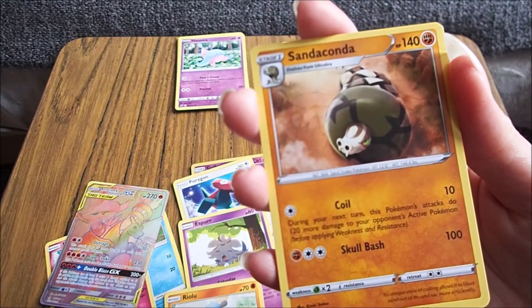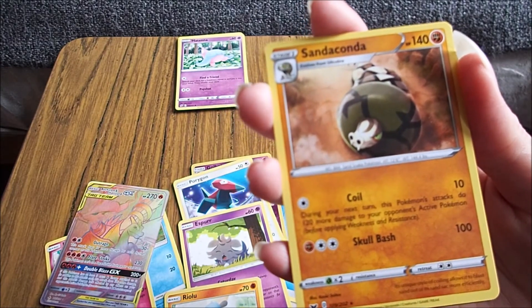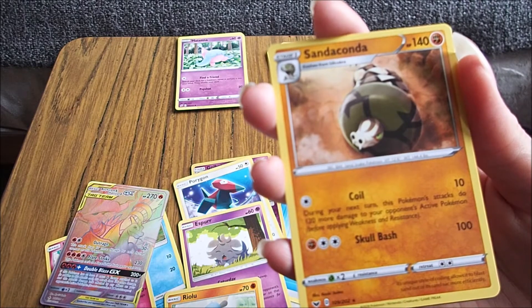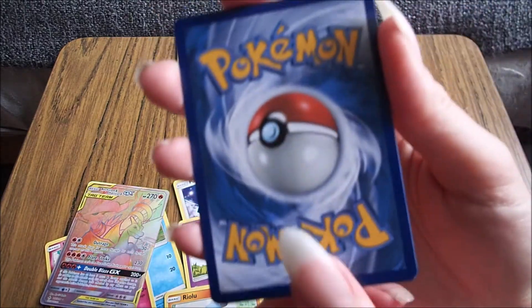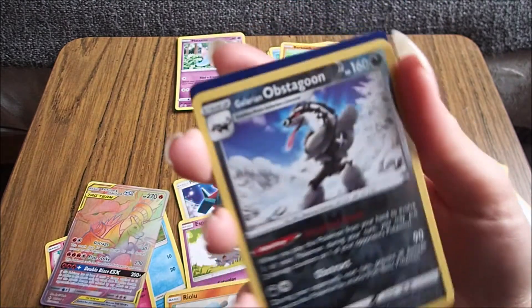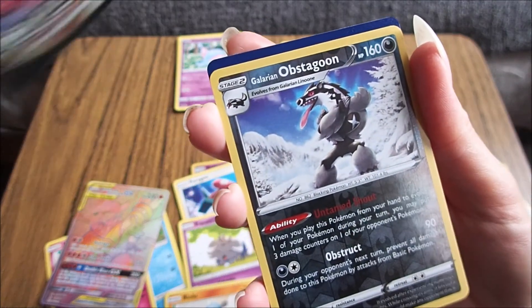Sandaconda evolves from Silly Cobra. Sand Snake Pokémon. Its unique style of coiling allows it to blast sand out of its sand sack more efficiently. Blast sand from its sand sack — what's it meant to be? That'd be a snake. Ooh. Is that a shiny? I do think we have that one though.